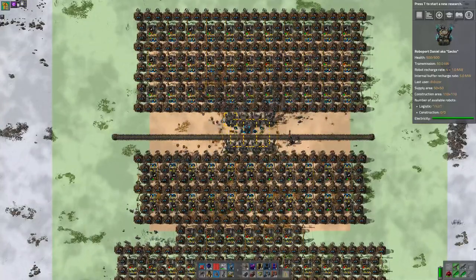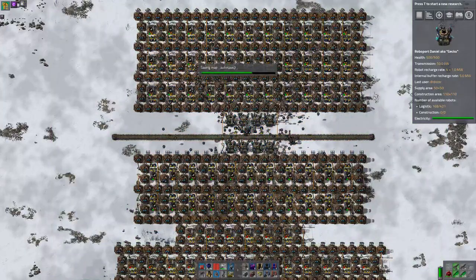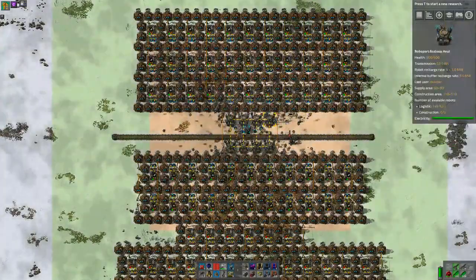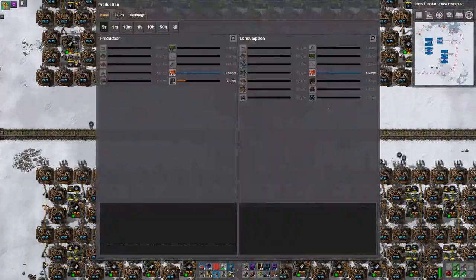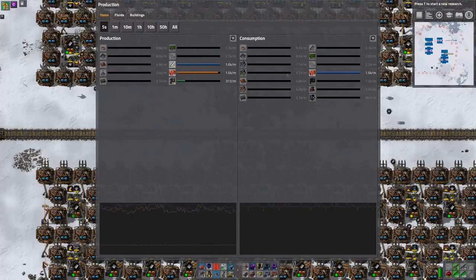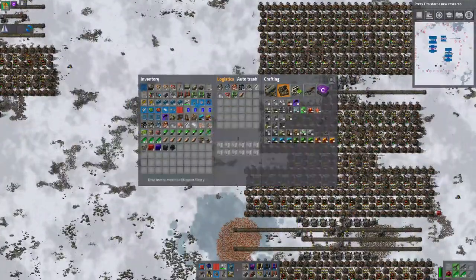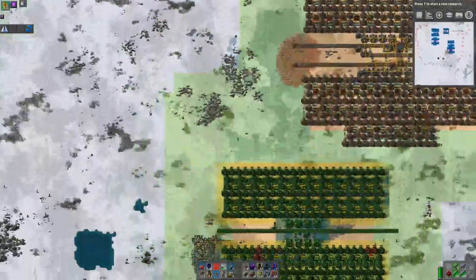They're starting to roost now. It takes about 300 logibots to run this. I think we need to run it a little bit longer. So we are producing 1.6k of steel, and 3.1–3.2 is what is being consumed in the mirror of this build. Let's take a blueprint of the whole of this and put this down on this side.